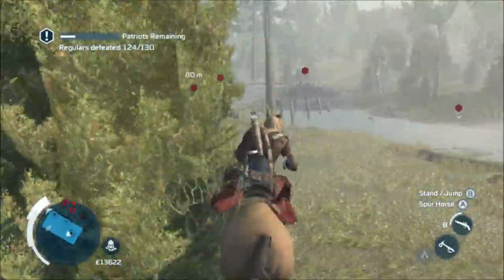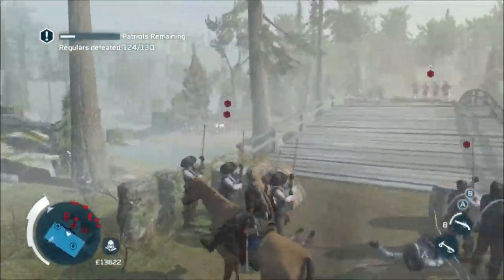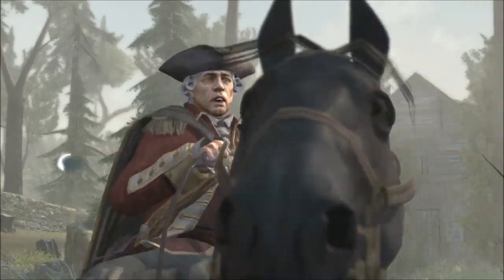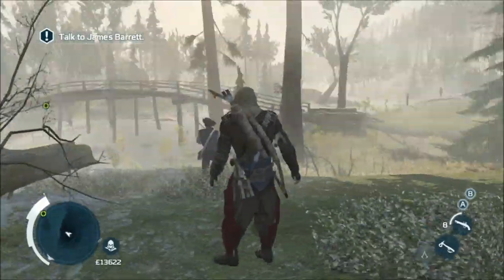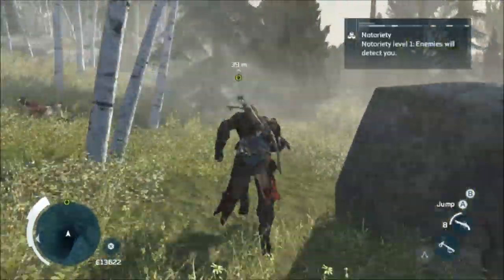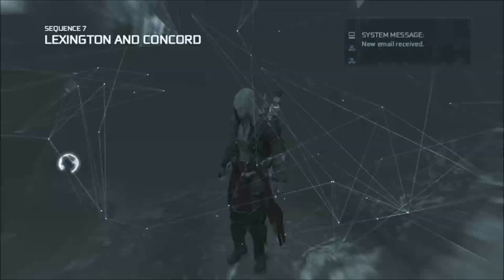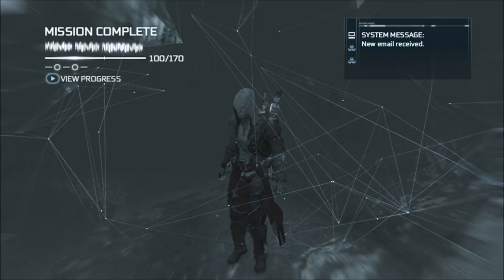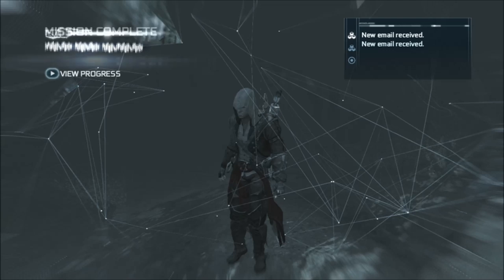Carry on through this section, continuing to kill all the regulars. Eventually you'll hit a cutscene — the redcoats are running away, and you need to go and see your little friend. You'll have a moment's poignant conversation, and then you'll achieve the mission. All objectives completed, full set. Congratulations!